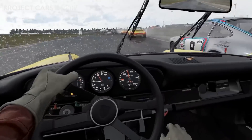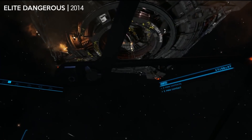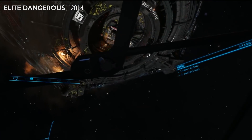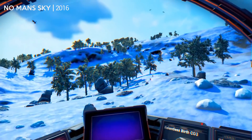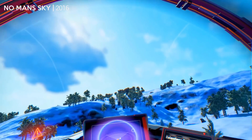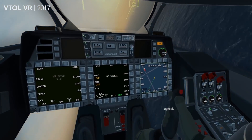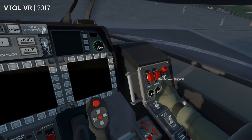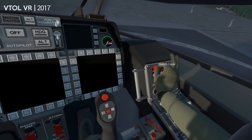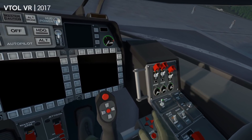Some of the most immersive games in VR are cockpit-based games like Project Cars 2 or Elite Dangerous, especially if you've got a steering wheel or a flight stick. But some cockpit games make full use of motion controllers. Vox Machinae, VTOL, and No Man's Sky allow you to use your hands to reach out and grab your virtual joystick to steer or fly your vehicle. You can reach out using your hands to flip switches with VTOL, and it's a full-on simulator where you have to learn all the many controls just to start the engines and take off.